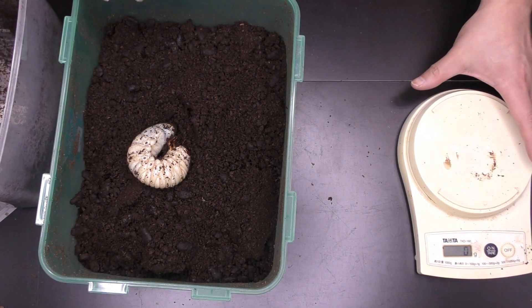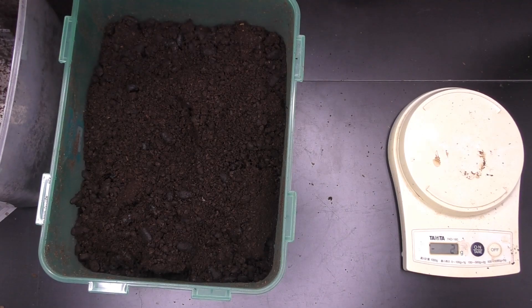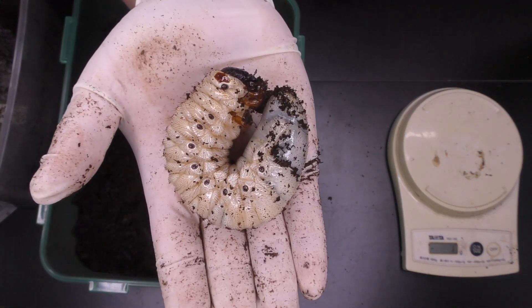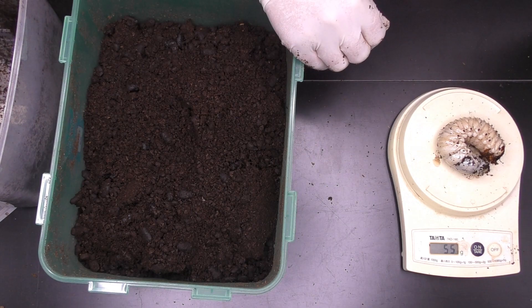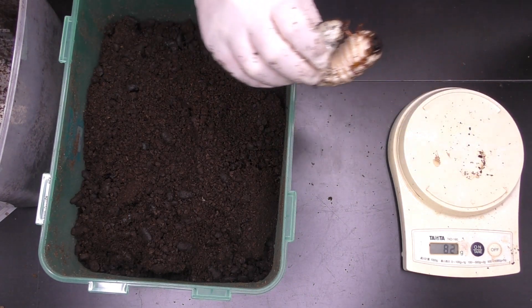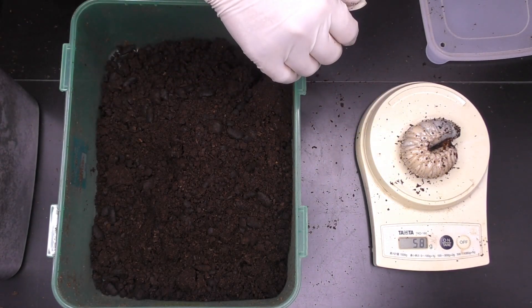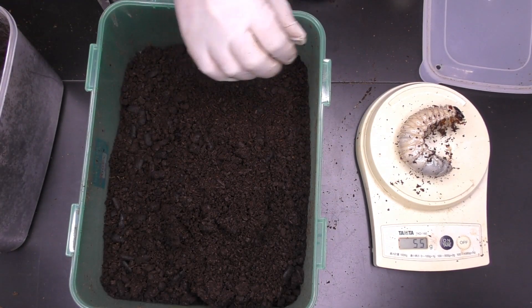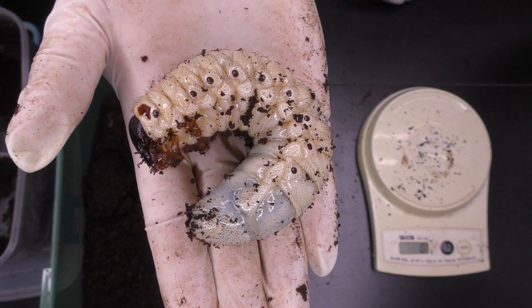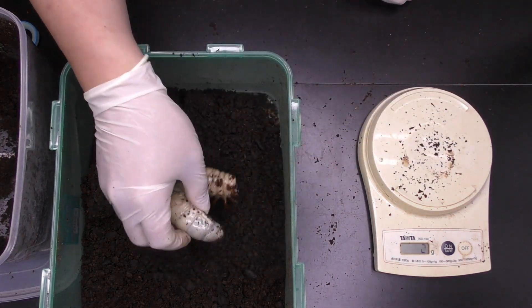まずメスの方からやっていこうと思います。メスを先に終わらせて、オスメス判別して、最後にオスの成長を見ていこうかなと思っております。まあ順調だね。体重が54グラム、58グラム、だいたい似たようなもんね。55グラム、体重59、まあ似たようなもんだね。